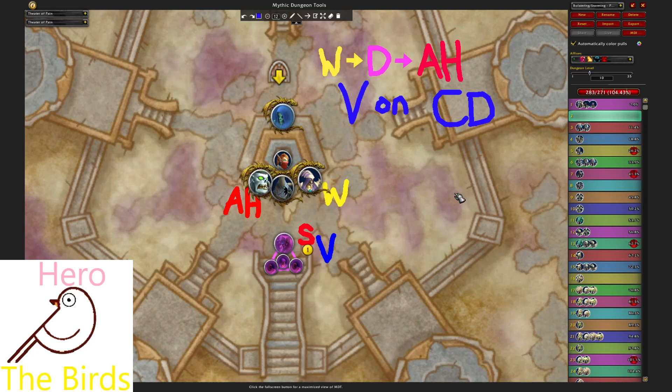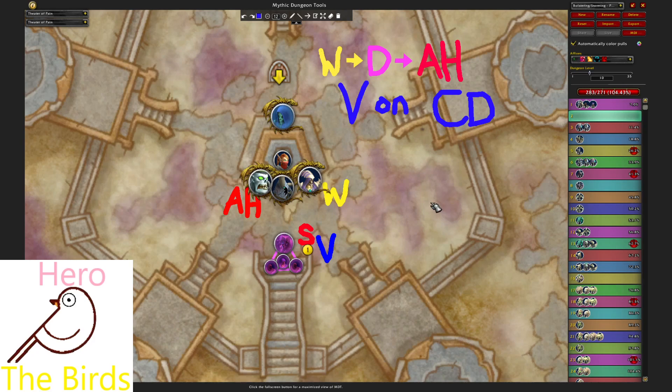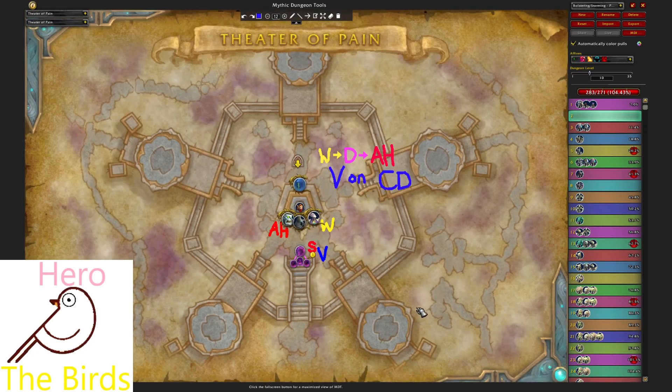I want to remark one more time as I close this video: please be prepared to bring different kinds of tools to the encounter. You can't always trust that everyone in your group is going to play perfectly. Especially with the Spiteful and Storming affixes, you'll need to be prepared to work at range. Glimmer builds, though they can work, are actually really hard to perform adequately. If you want some peace of mind and emergency healing in your back pocket, take a look at Virtue. If you have questions or you'd like to see more about Theater of Pain, other dungeons, or MDT for other Shadowlands dungeons, please let me know in the comments below. Thanks for watching, we'll catch you next time.